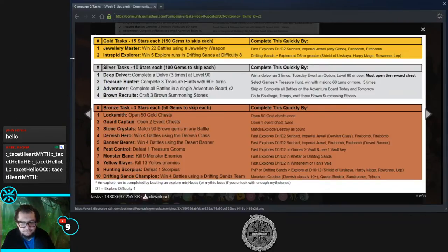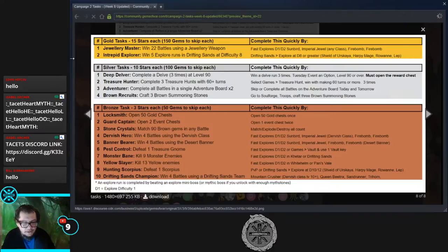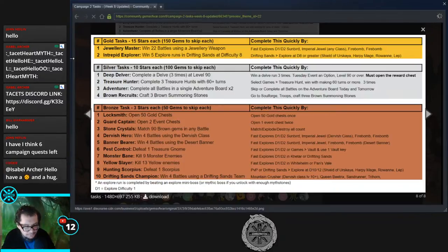For the explore runs we'll probably just do difficulty 12 to get extra loot. For the delve task — complete a delve 3 times at level 90 or higher — you could wait for the Tuesday event, or just use your three daily delves on a delve at 90 or higher. We'll do it at 500 in City of Thieves, or you can just progress three normal battles if you're at like 250, 260, 270.